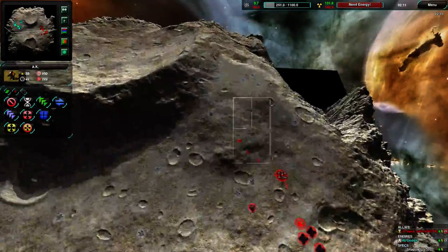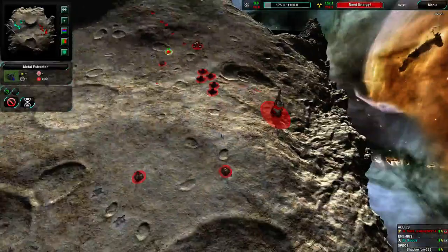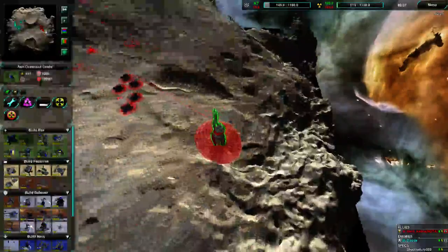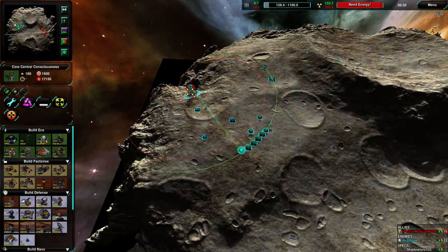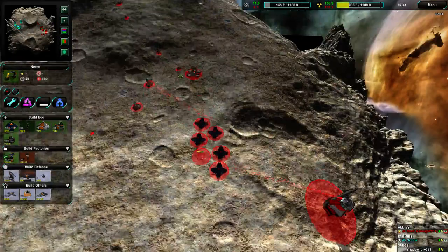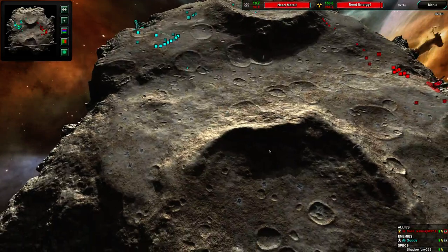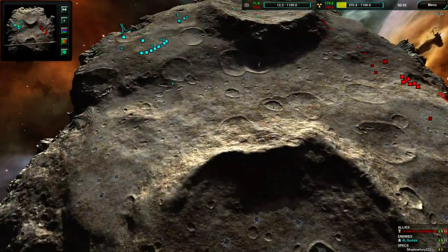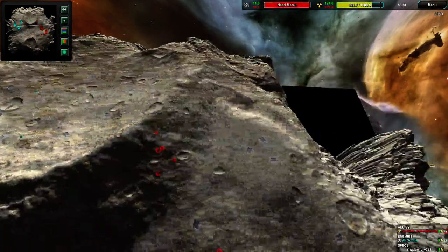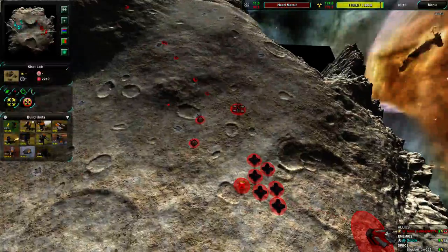Both players are well aware of the hill importance. Daniil is quickly sending hammers and peewees to the north to try to capture it for himself. More metal extractors being built around his tower — he's basically at the limit for his tower. Gode actually has a slightly worse position for metal extractors, but it'll come down to who builds constructors first. Gode looks like the one doing that — he has one constructor out already, no constructors yet for Daniil.